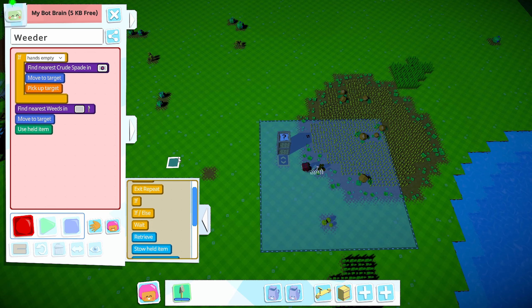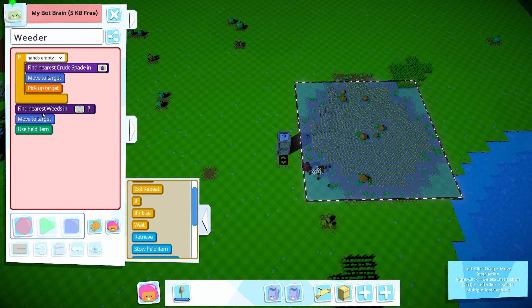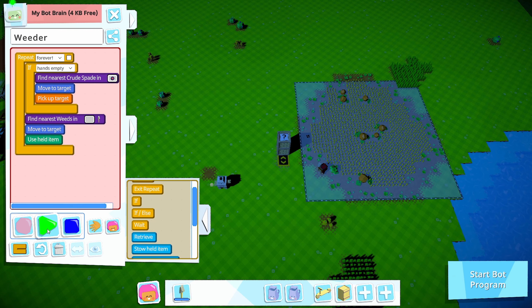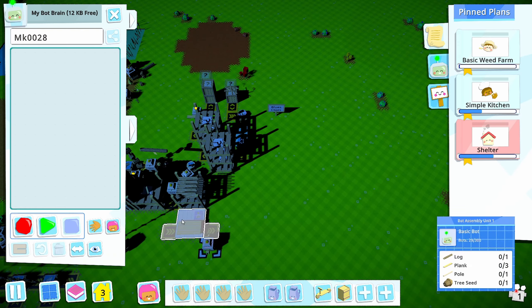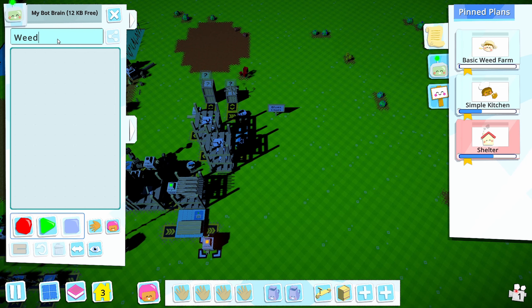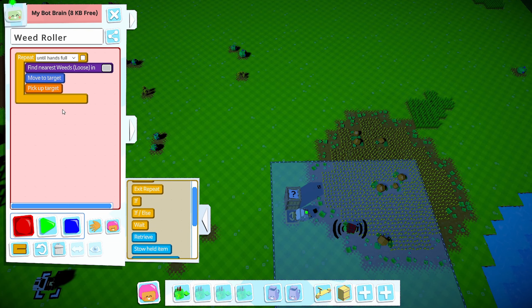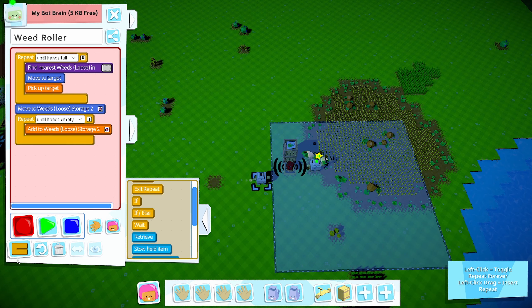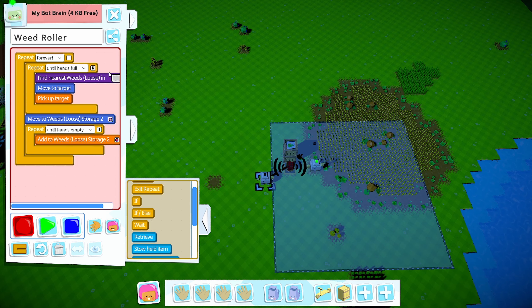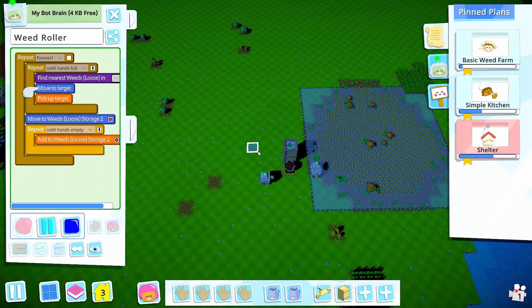I'm not setting it up with a sign because this isn't going to be a permanent spot. I want you to de-weed forever - go, stop, do this now go. Then the weed roller: come over here, find loose weeds, do this until your hands are full, then go put them in here until your hands are empty, and go. Change the locality like this - there we go, now we'll get some weeds brought in.